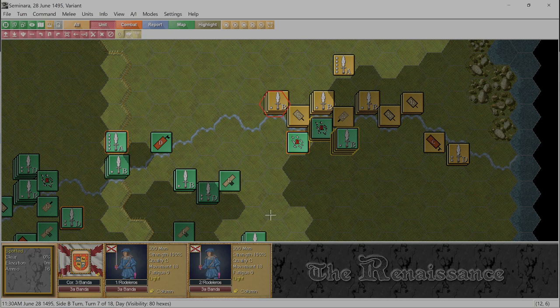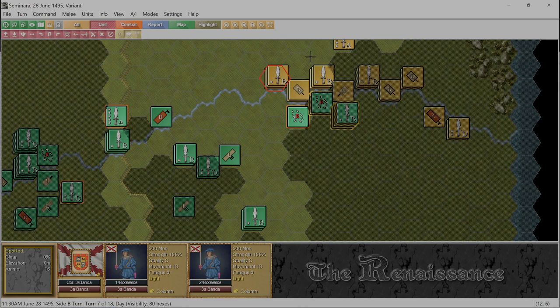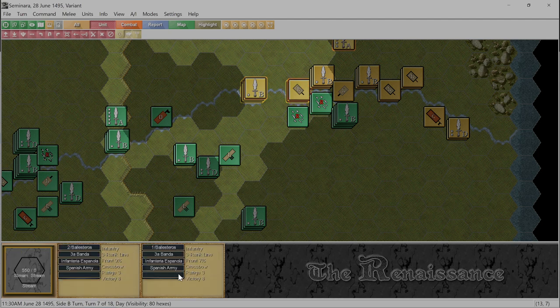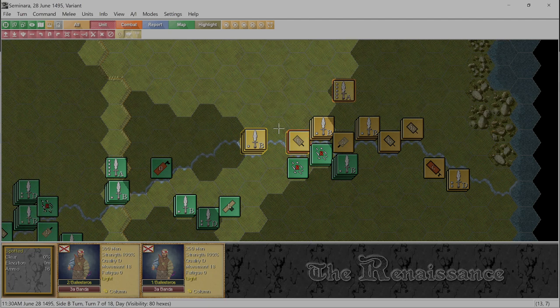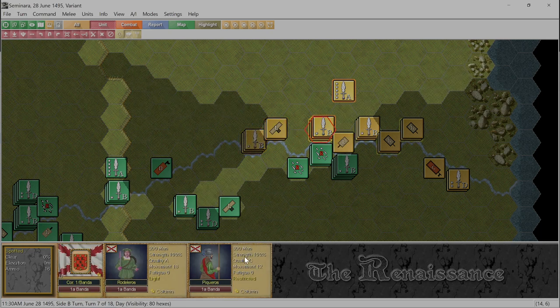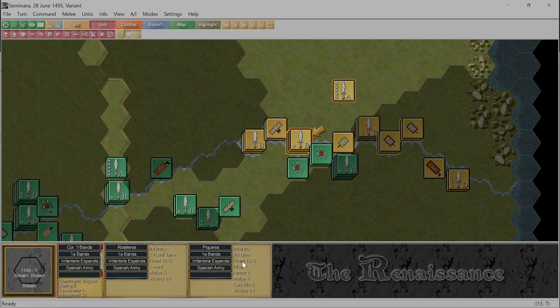Maximum counter — we can only have five counters per hex and that's what we have. Alright, you're going to go here, you're going to go here. The Spanish are not going to move. This is just bad. We're going to move here, turn, and form line. Crossbows — let's form a line so we can move without changing facing. 1100 men, sword and pike — going here.